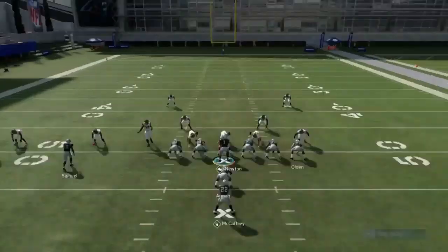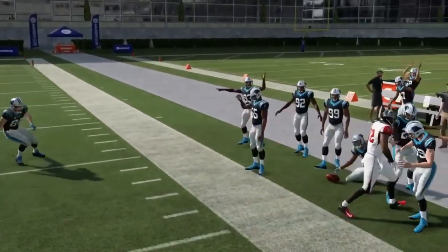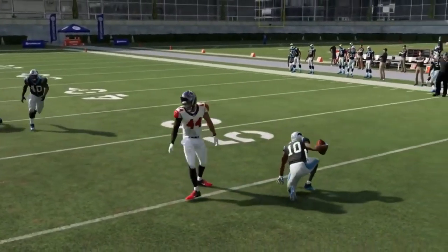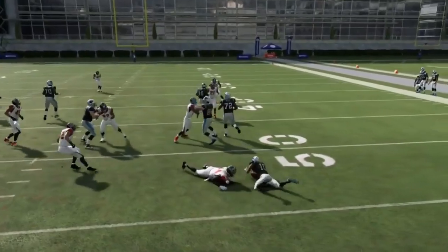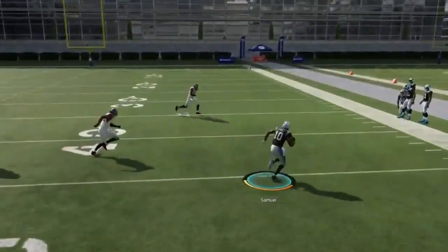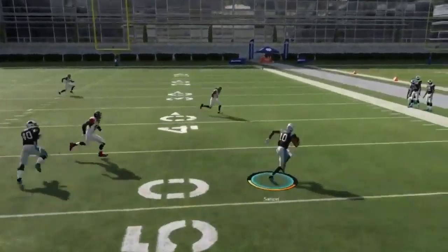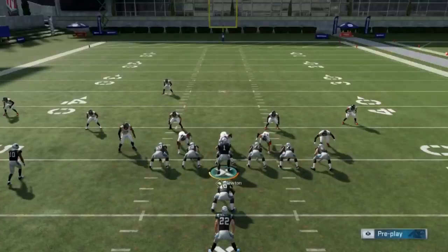Next up, we have the jet sweep. Nothing really to this play — you're just going to want to sprint to the sideline. Typically if it's a man coverage, there won't be anybody on the other side, which is a pretty easy pickup. Not necessarily the most consistent play, but if you get caught, you're only going to take like a one or two yard loss based off the design. It's a trick play to throw in every once in a while, but I can't say it's good enough to make a living off of it. Stay as far away from the line as possible, just run a straight sprint to the sideline — you can get a good 10 to 12 yards pretty easily.